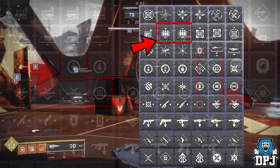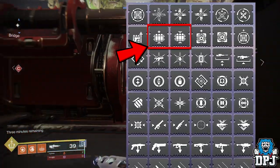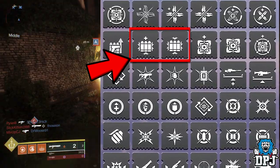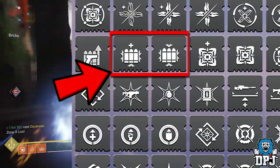These next two mods are clearly a standard and enhanced version of one another, obviously something to do with ammo. Could we be seeing a mod which represents all types of ammo? Because we know kinetic, special and power ammo finders are already there — could these represent ammo as a whole? That would be seriously interesting.